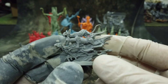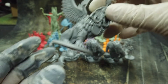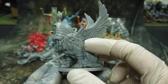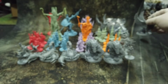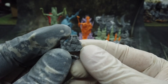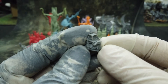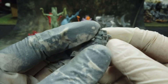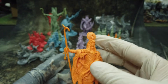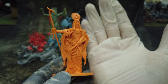Then we get some undead cats — too cool. We get a sphinx, which is excellent. We get these small camels — really nice details on them. And the gods themselves are really, really epic models. You can see how big they are.